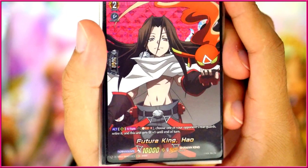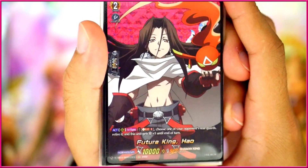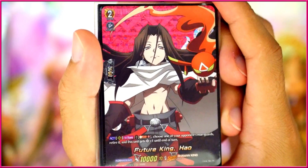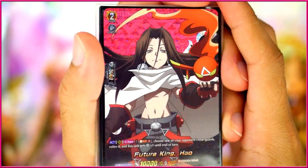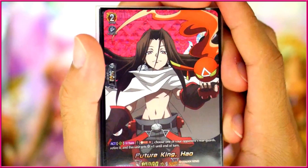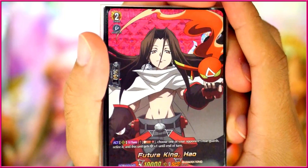If you don't care about the draw and counter charge, there's an option like Future King HAL, which basically does the same thing but it's an ACT: Soul Blast 3, choose one of your opponent's Rearguards and retire it, and this unit gets a crit. This combos pretty well with powering up your units, but you won't be able to do it too much since you need at least three Soul — or six if you want to use it at least twice. But it is a nice option to swing in, power up, and hit your opponent with a crit.